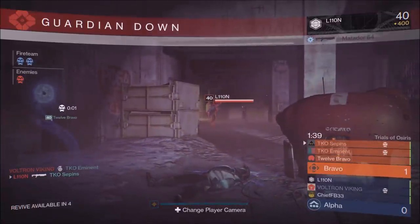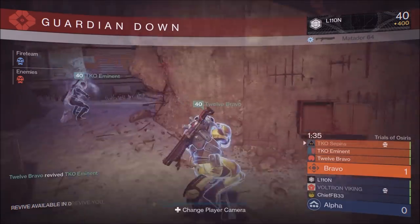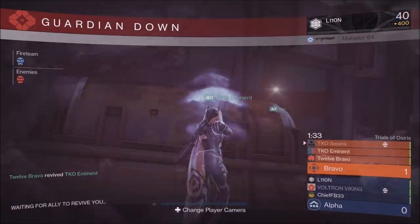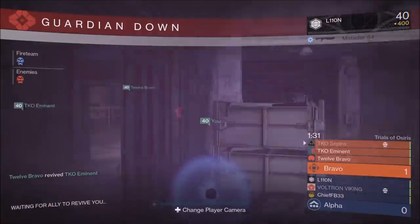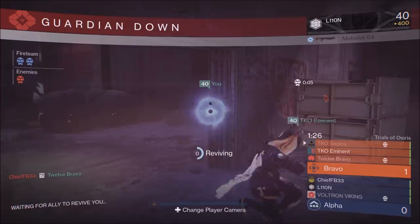Thank you guys so much for that. Now let's get into the video. You guys see me using the Clever Dragon — this is arguably the best pulse rifle in the game. This weapon with high caliber rounds is complete aids for the other team or for the person that you're shooting.